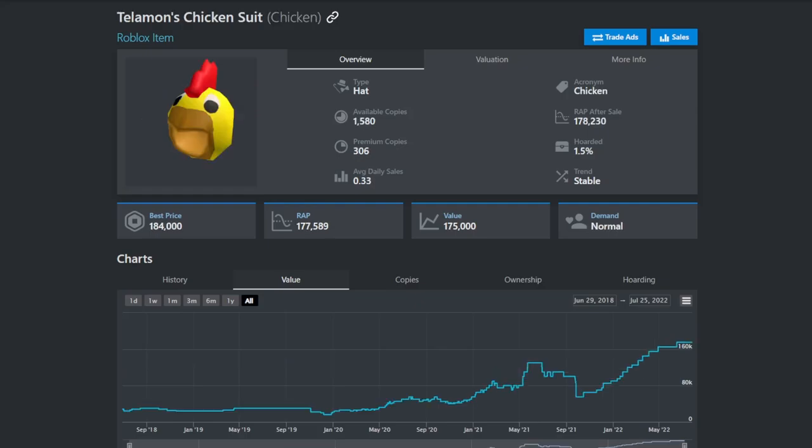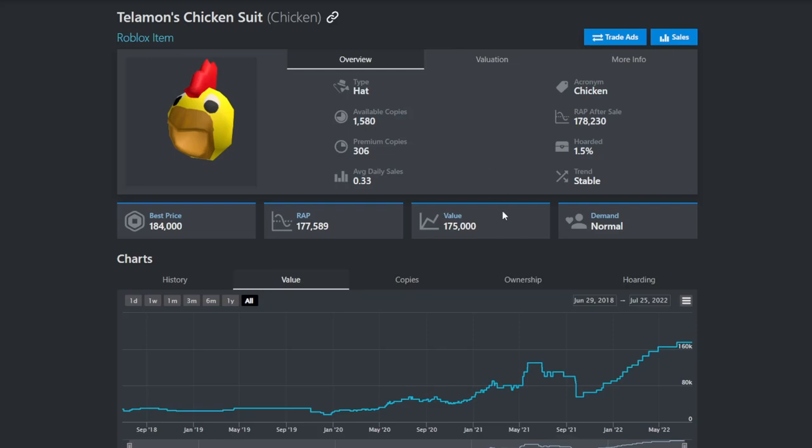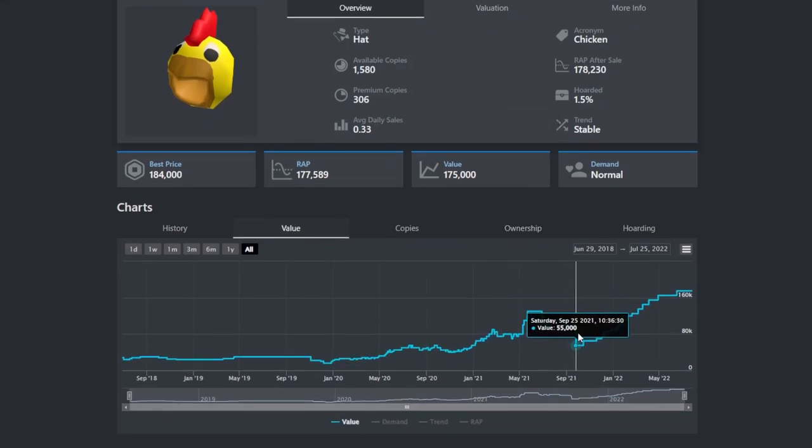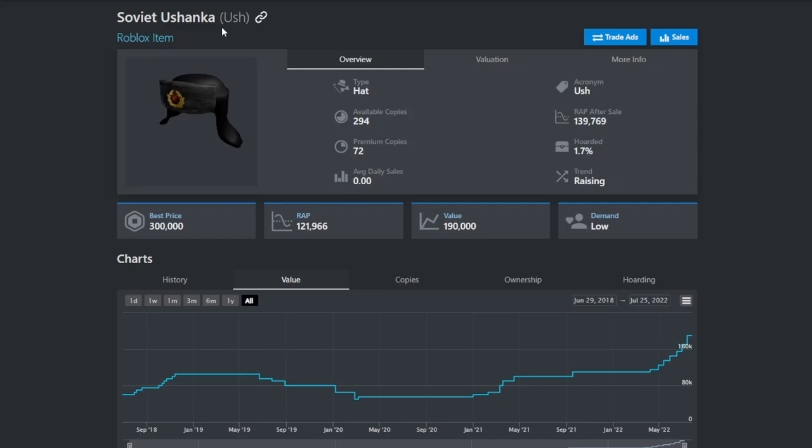The next items are the fun sound items. Telamon's chicken suit and the bright eyes blocks ecola hat are both doing really good right now and are probably reliable for a nice upgrade, but I do see both of these lowering later on in deflation — around September to October they start to do bad. Next is the Selvia Shanka, which has the raising trend and has been getting really nice overpays, so if you want an item that is going to raise, definitely get this because it is due for a raise.